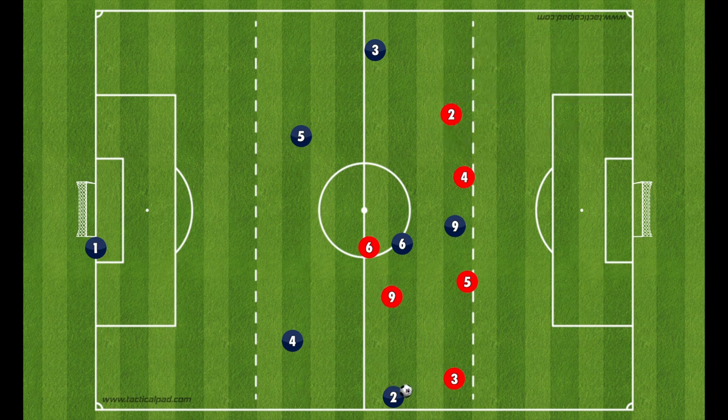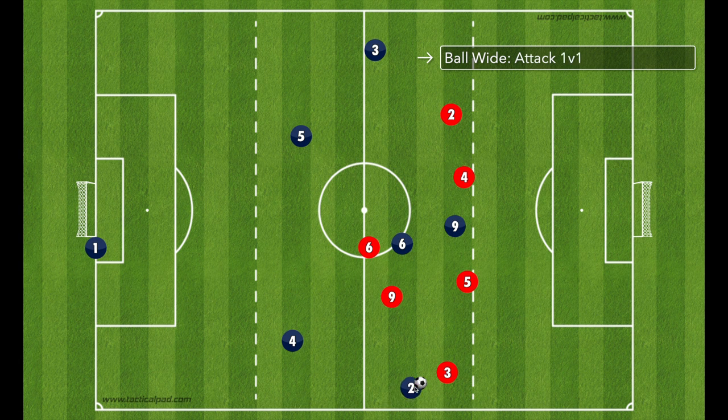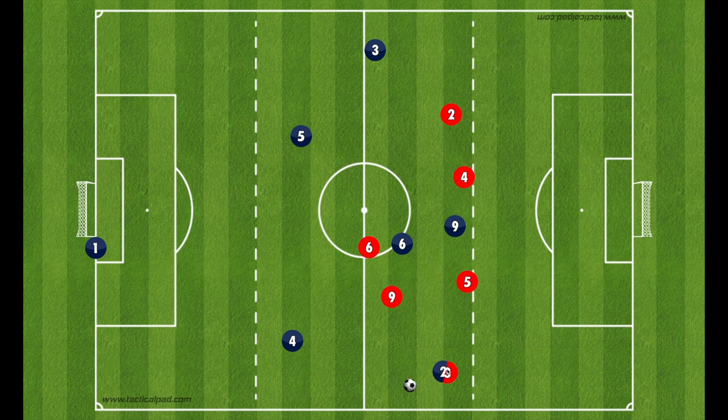There is a fourth look I don't discourage at all, depending on who I have in the wide areas: just taking this guy 1v1. We're in our attacking third, so if you can get by the defender, our runners can come and we can cross or maybe take it right to goal. That's the fourth option if you have a skilled player — encourage them to take the ball 1v1 against an opposing fullback, especially with a mismatch. Just be careful you don't have players who continually run into defenders and lose the ball, because young players will do that even when the situation is completely closed off.